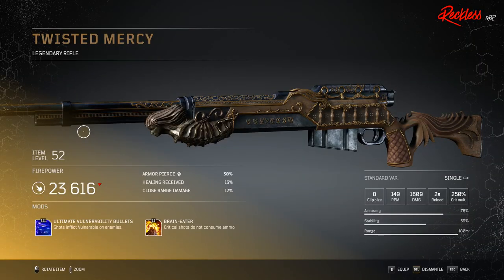Then we have the Twisted Mercy. This is a legendary rifle. Its tier 3 mod is Ultimate Vulnerability Bullets, which causes shots to inflict vulnerable on enemies.